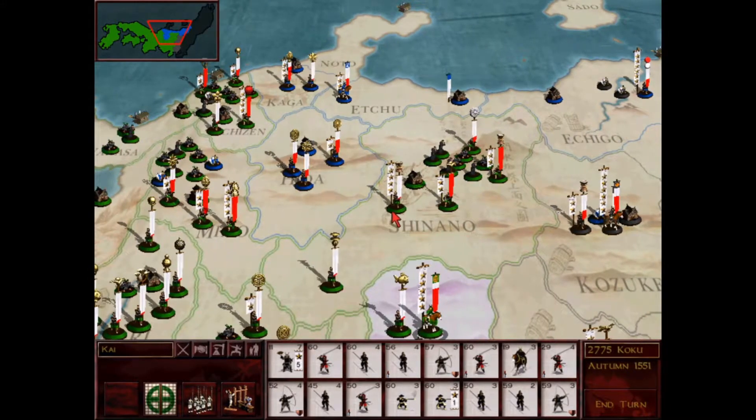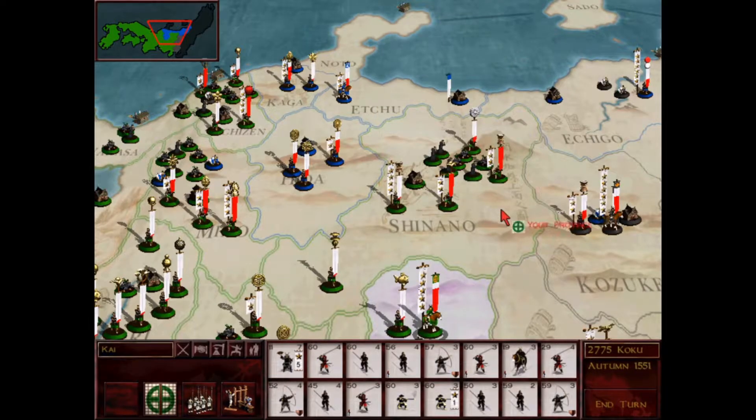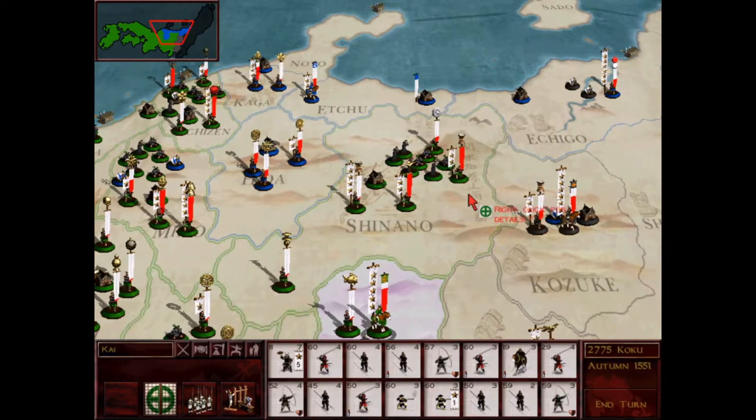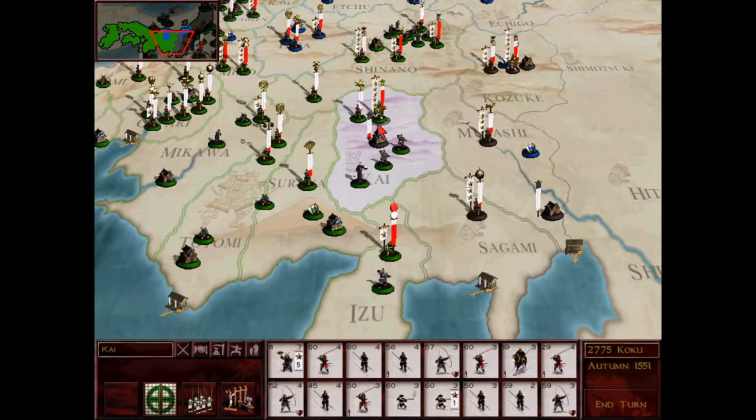My third oldest son, Shimazu Yoshihiro, hasn't fought any battles yet in this campaign. It says 1-8 battles but that's just kind of a pre-stat from when he was 15, not with me. I've brought him into Shinano to take over one of these armies and help out with the defense of one of my most important provinces.